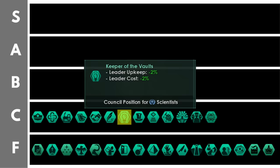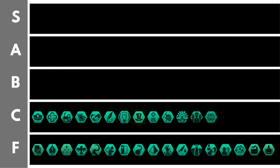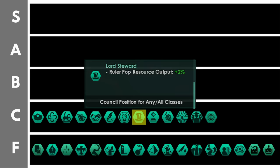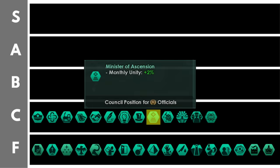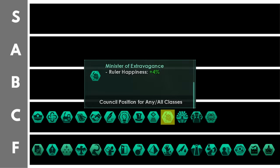Outside of that relatively brief window, especially later in the game when your unity income gets very large but leader upkeep doesn't scale as much, it's really not worthwhile. The lord steward increases your ruler pop resource output by 2% per level. This will grant you basically only a minor bonus to unity output for your rulers, however if you are also some form of technocracy you're going to be getting a bit of science too, which is relatively nice. The minister of ascension is identical to the high curator.